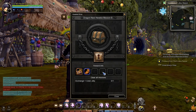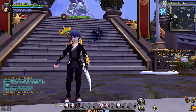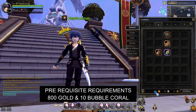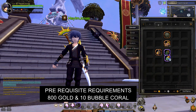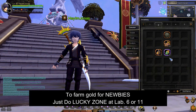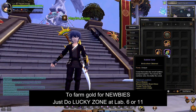To clear Stage 2 of the Dragon Nest Newbie Mission Box, you'll need to exchange Coral Jelly one time. The prerequisite requirements are 800 Gold and 10 Bubble Coral. The 10 Bubble Coral is already provided after you've cleared the Stage 1 Mission Box. For the Gold, I've already farmed some doing Lucky Zone with friends. If you don't have enough Gold, I recommend joining a party to do Lucky Zone at Labyrinth 6 or 11.